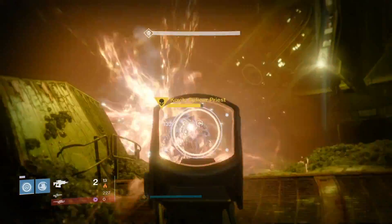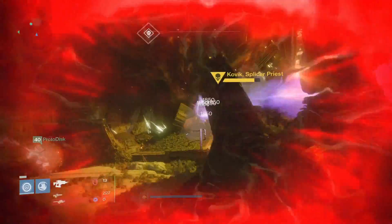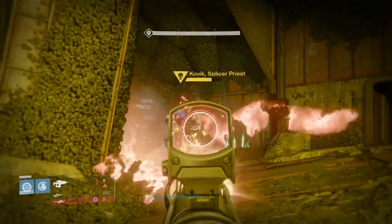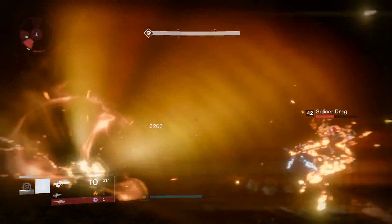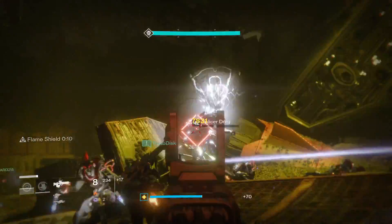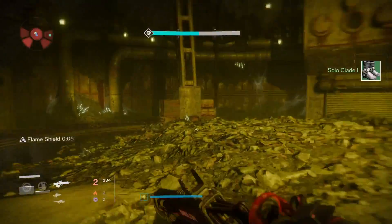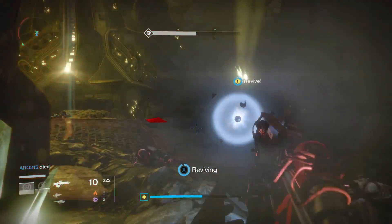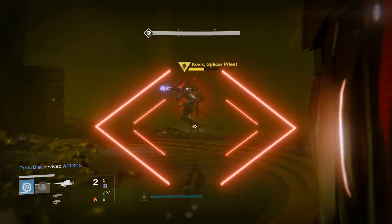There's going to be three waves of enemies when facing the priest. The first is going to be dregs, the second is going to be shanks, the third is going to be vandals. What you want to do is make sure you take out these guys as soon as possible, because you already have the priest to worry about and the ogre, and you don't want any more enemies putting you down. So I took out the dregs as soon as possible.